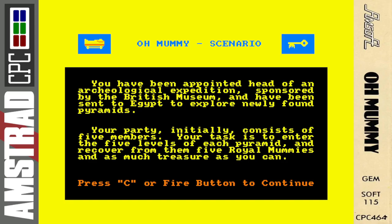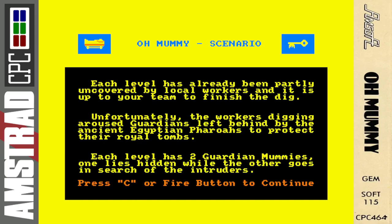Here we go — the scenario. You've been appointed head of an archaeological expedition sponsored by the British Museum and have been sent to Egypt to explore newly found pyramids. Your party initially consists of five members. Your task is to enter the five levels of each pyramid and recover from them the five royal mummies and as much treasure as you can. Each level has already been partly uncovered by the local workers, and it is up to your team to finish the dig. Unfortunately, the workers' digging has aroused the guardians left behind by the ancient Egyptian pharaohs to protect their royal tombs.